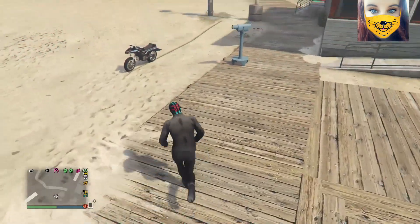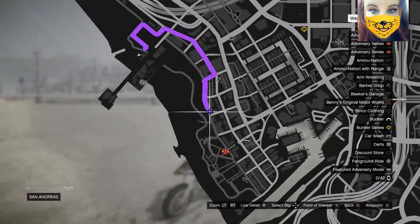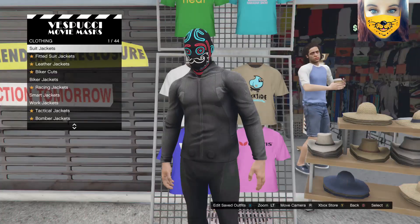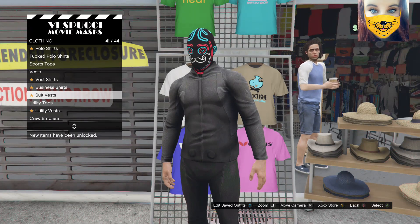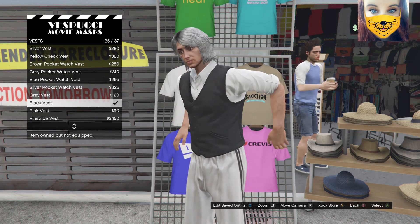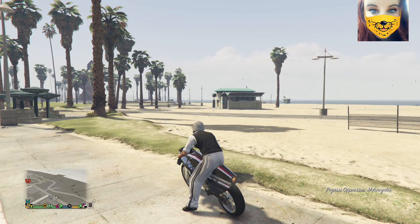Once we've done the telescope glitch we're going to head on down to the master which is on the other side of the pier. We're going to walk up to the t-shirts here just on the side of the wall, go down to the vests and select and wear the black vest — this one here — and click wear it.